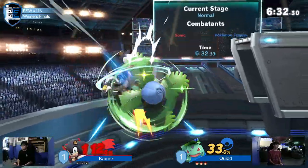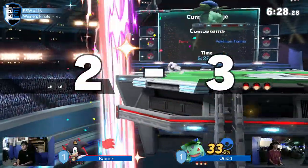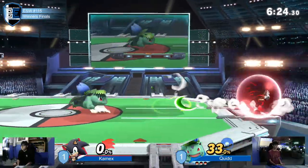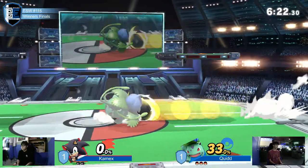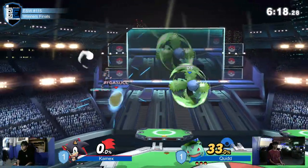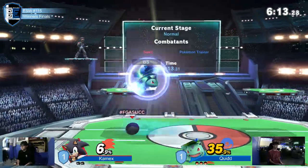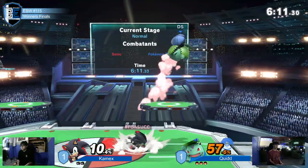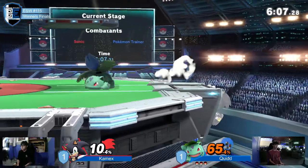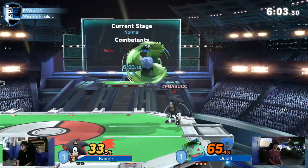I like that air dodge offstage, but now you are offstage, limiting your resources against Quidd's Ivysaur. Look at the pressure — there's no way that's safe. The corner, not safe. The platform, not safe. Center stage honestly doesn't even feel safe. The way that Quidd is just abusing the range of his character.